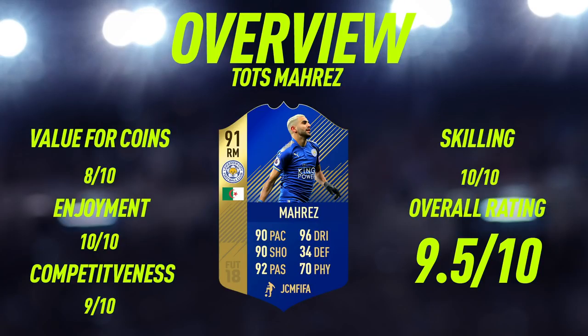Moving into the overview for Team of the Season Mahrez: for value of coins, I'm going to give him an eight out of 10. He's currently going for around 350,000 coins and I definitely expect him to drop even more, but I think for a 91-rated Team of the Season card with really good stats and of course five-star skill moves, 350k is a very good price. He will definitely drop when the guaranteed Team of the Season Premier League pack is released.